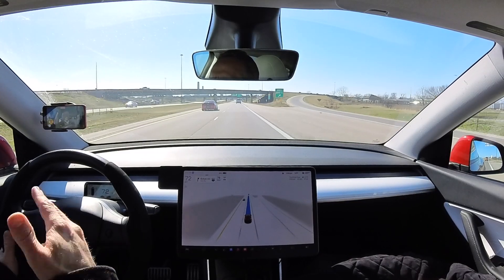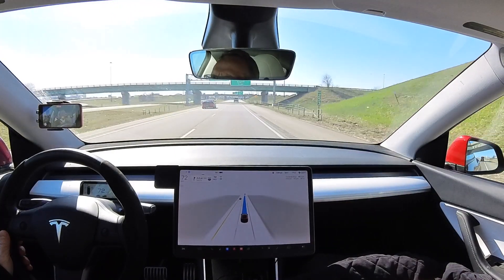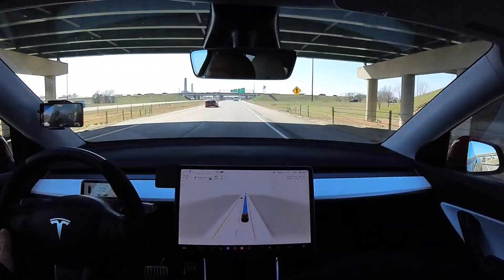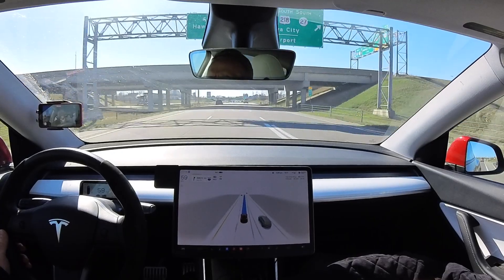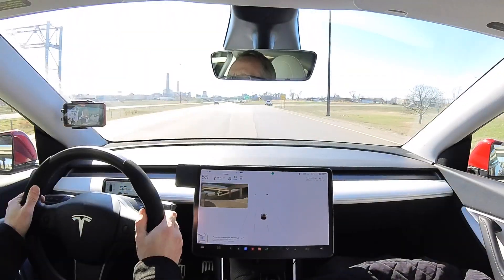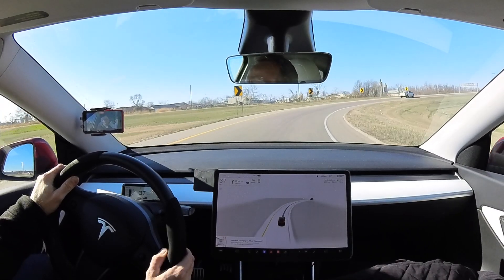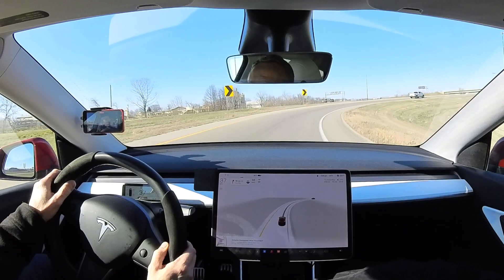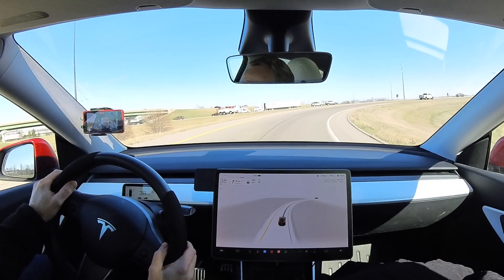Coming up on an interchange from one highway to another that the previous version of full self-driving — not beta — has never been able to do successfully. It just doesn't seem to want to get over soon enough and it doesn't want to take the exit by itself. Let's see if this new version of single stack version 11 full self-driving gets the job done. We have some oncoming traffic here it's going to have to get around. And it didn't do it. It's still struggling with that particular interchange. Should have gotten over, it didn't get over, and I had to break out and do that manually.